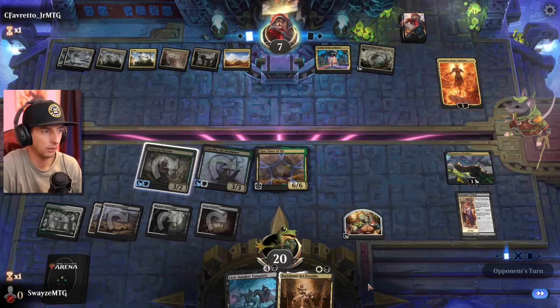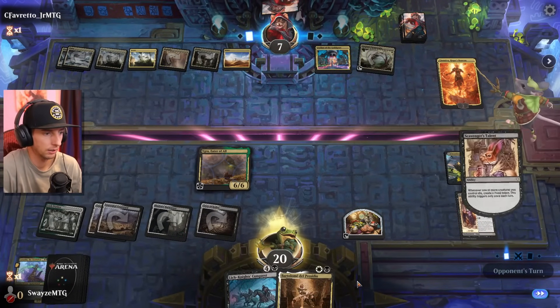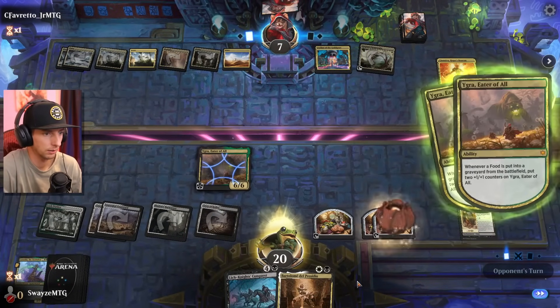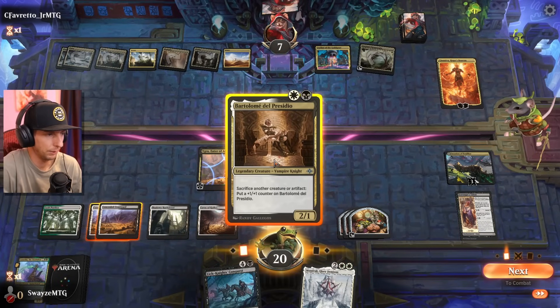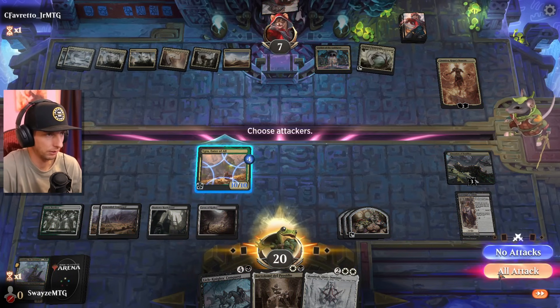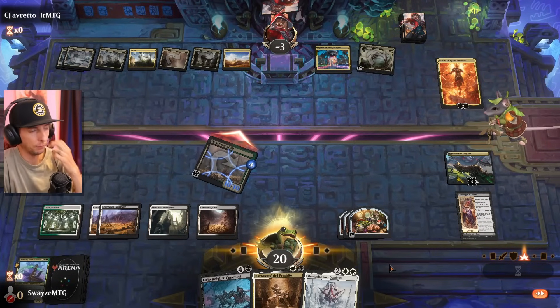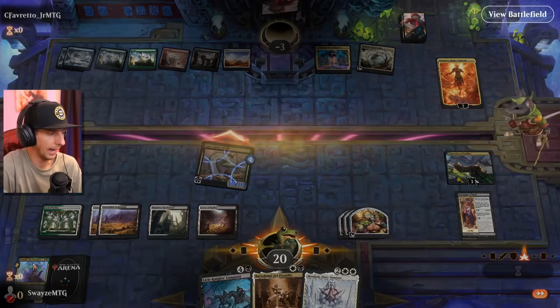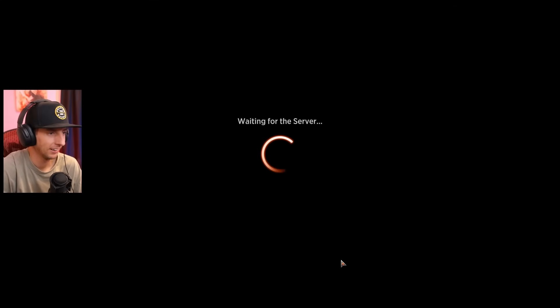Bartolome — let's go Bartolome and bring everything back. Actually, we have a lethal here, don't we? Are they gonna stop this? No, they're not. We'll just take the W there. I was looking so hard at how I was going to get everything back on the field and do our thing, but I just realized we could just attack the opponent's face. GG.